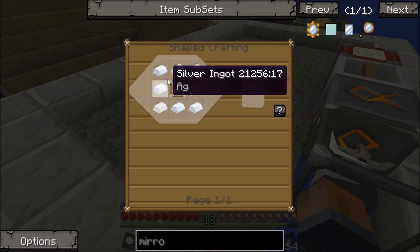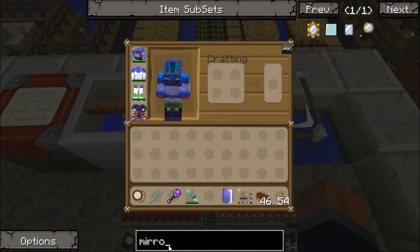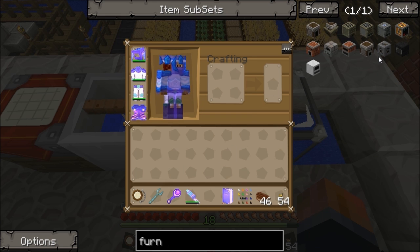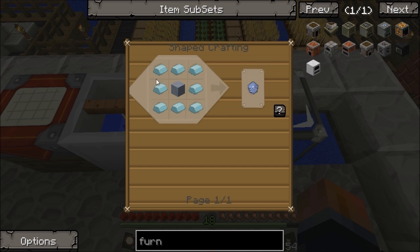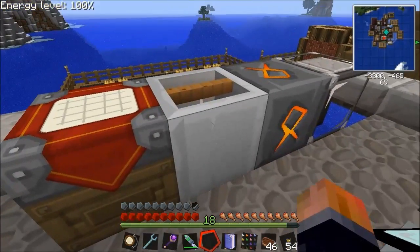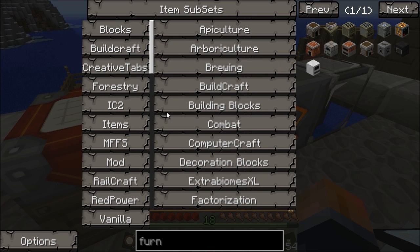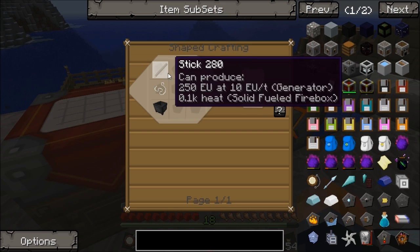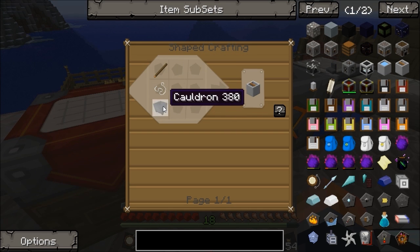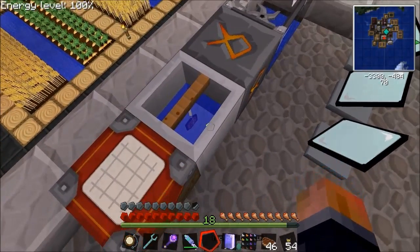They're called reflective mirrors, not solar mirrors - that's why I couldn't find them. Reflective mirrors are just silver on a glass pane; there are three of them. Then you need a furnace heater, which uses insulated coils and a bit of lead. And then there's the crystallizer - a stick, a bit of string, and a cauldron. The cauldron works like an ingot mold for another item.